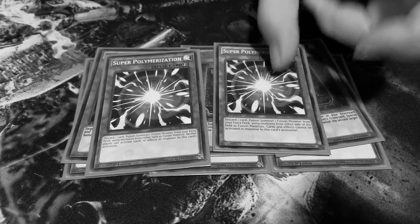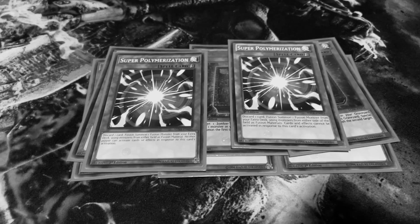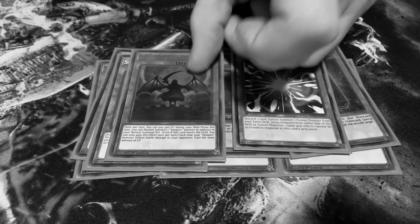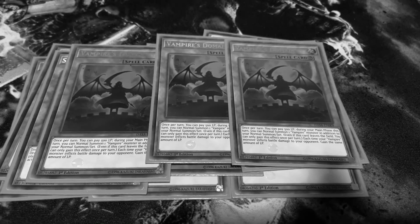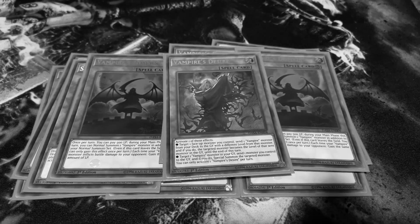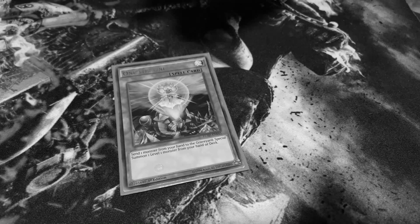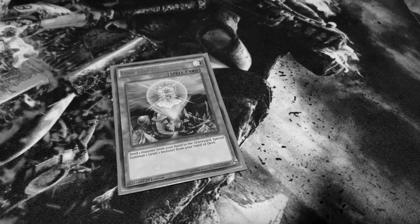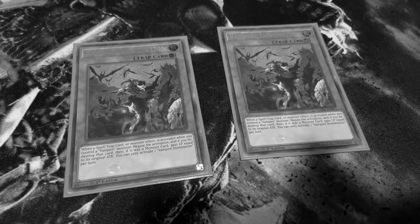Then we have two Super Poly because we run a Fusion Package. In our Extra Deck we have three Vampire's Dominion and one Vampire's Desire. We have one For One because we have our Familiar, one Foolish Burial, and two Vampire Domination.